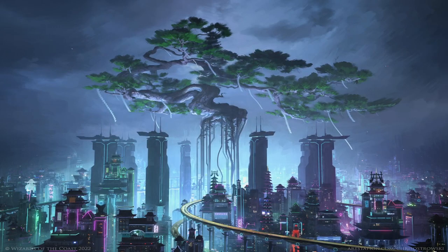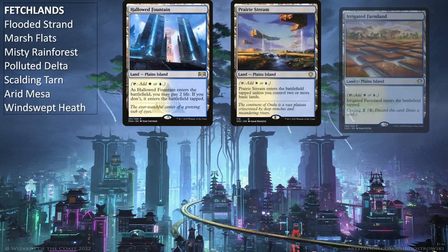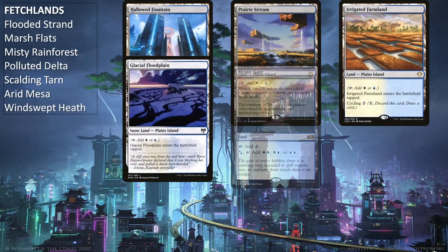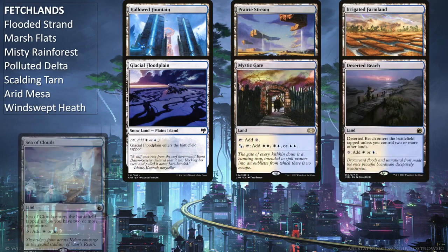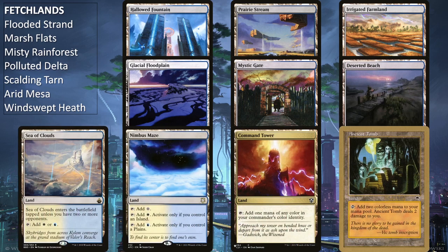The rest of the deck is lands: all 7 fetch lands, Hallowed Fountain, Prairie Stream, Irrigated Farmland, Glacial Floodplain, Mystic Gate, Deserted Beach, Sea of Clouds, Nimbus Maze, Command Tower, and Ancient Tomb, plus 4 of each basic land. As with all my deck techs, you can build your mana base as you see fit — whether cheaper or higher end — and the deck will still essentially run the same way.